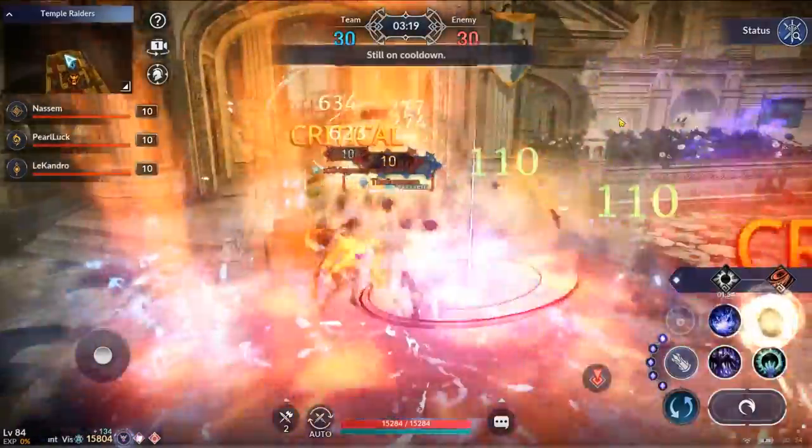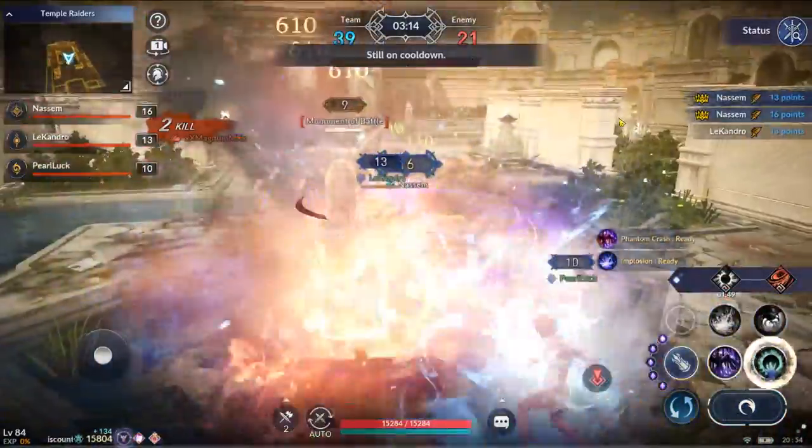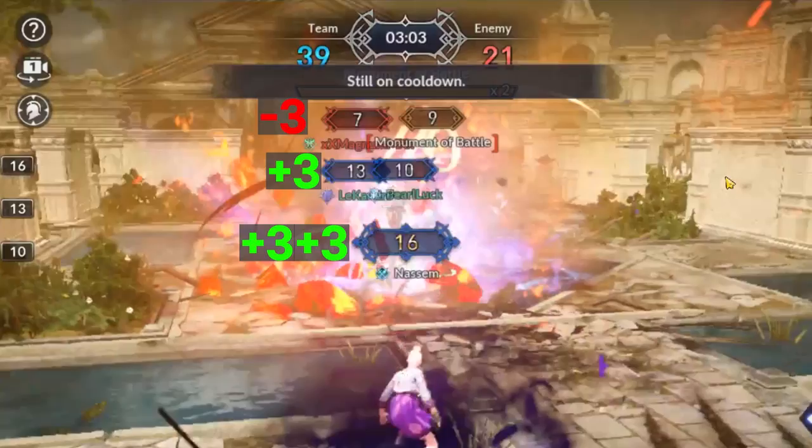When you kill your opponent, you steal 35% of their points. If you kill an enemy with 10 points, his score will become 7 and you will have 13 points.